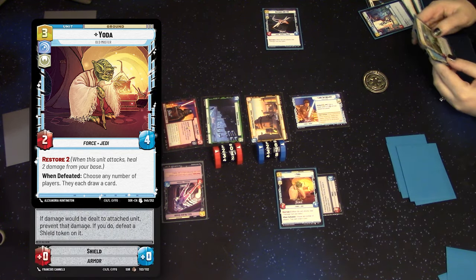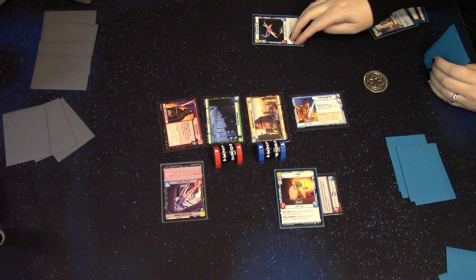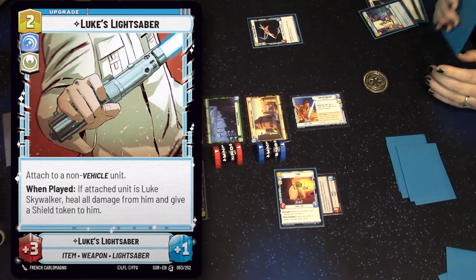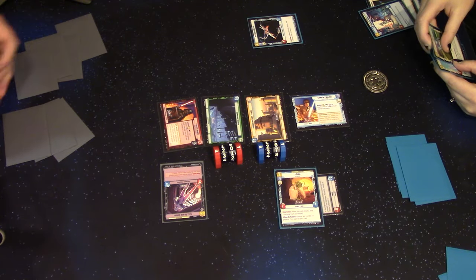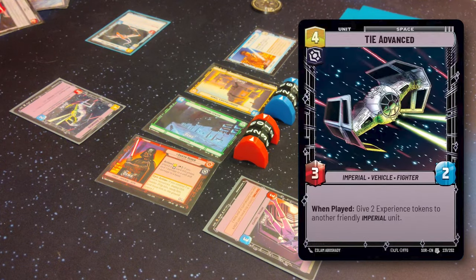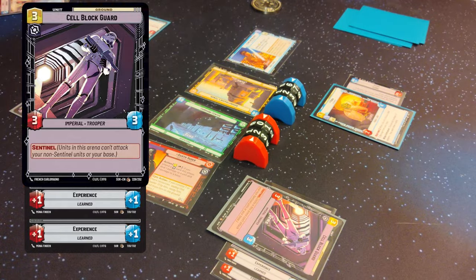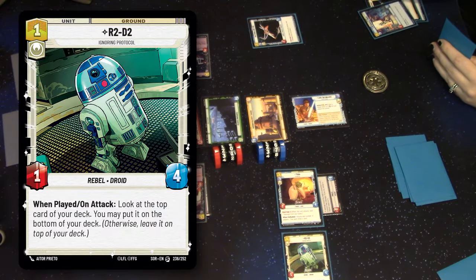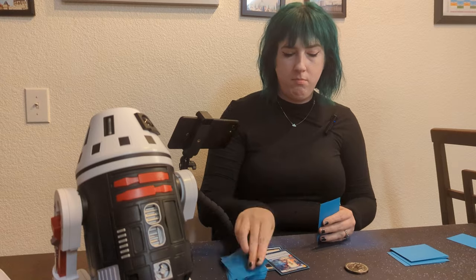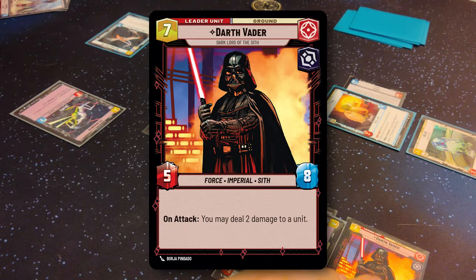Shields are considered upgrades, and the shield will just get removed the next time Yoda takes damage instead of giving that damage to Yoda. In the full game there are other upgrades like weapons and things. Then one, two, three, four for a TIE Advanced, which says when played give two experience tokens to an Imperial unit — so we'll give two to our Cell Block Guard. I'll use one to play R2-D2. I guess I'll bring Vader into town.